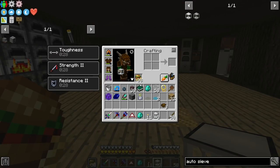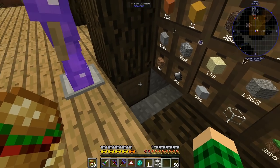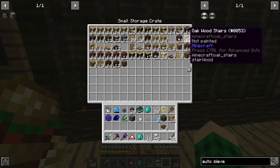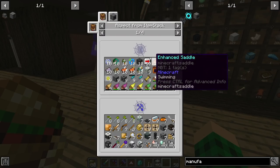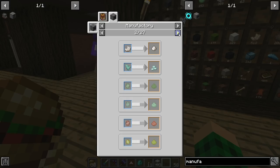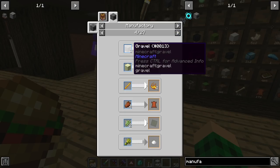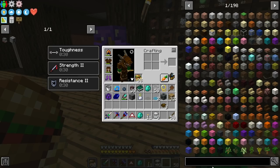Now we need some sort of automated way of producing cobblestone — this cobblestone generator — and then we need to turn the cobblestone into the corresponding components we need. We're going to use a manufactory, which is basically kind of like a pulverizer. Gravel turns to flint in it. And cobblestone turns to sand — so we can't really get gravel this way. We're going to need the material stonework factory, which requires an advanced machine case. That's a bit farther away.